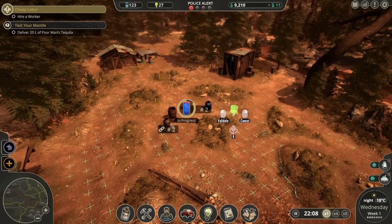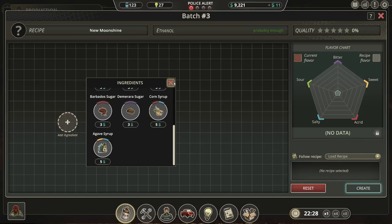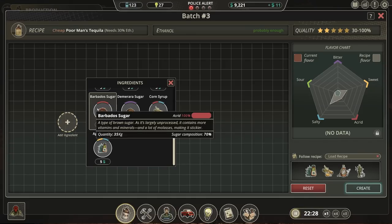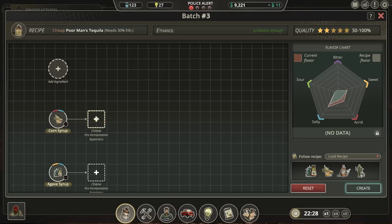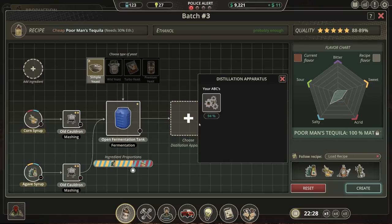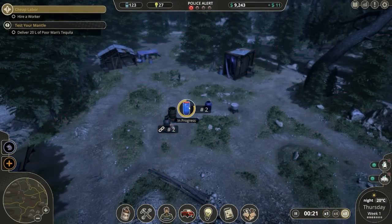Fermentation is in progress. We'll get the old cauldron down over here. I'm going to try creating a new batch — that is, of course, going to be the poor man's tequila. I can preload the recipe here. I don't want to do rotgut — I want to do poor man's tequila. We'll choose the recipe — that'll tell us exactly what we need. Agave and... corn. There we go. Ferment in there. We'll adjust the proportion of the recipes.